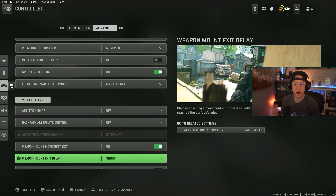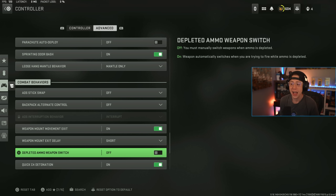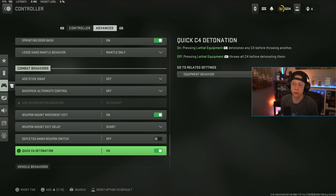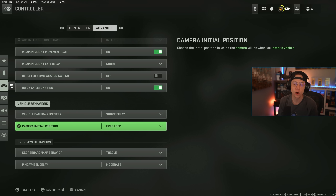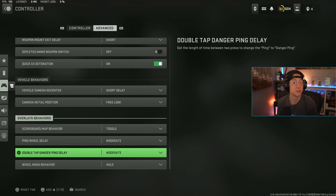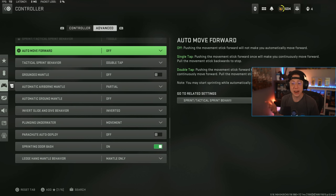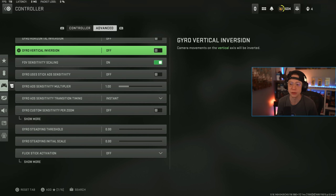ADS stick swap I have off. Backpack alternate control is more preference-based and mainly for DMZ. Weapon Mount Exit Movement on Short — I don't think there's much difference there. I don't like my weapon to automatically switch when I run out of ammo, but if you prefer that, you can turn it on. Quick C4 Detonation — not a huge deal. Vehicle behavior: Short Delay and Free Look are your standard options. The minimap stuff is not really relevant to competitive gameplay — most of it is preference-based.